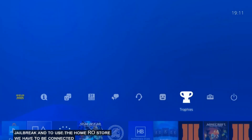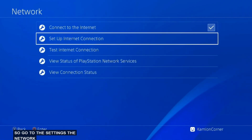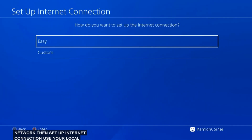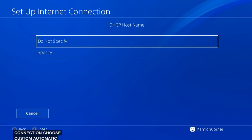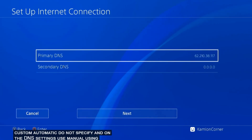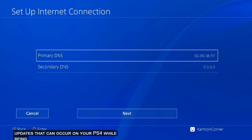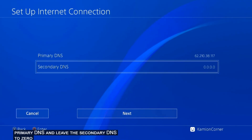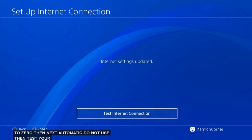To use the Homebrew Store we have to be connected to the internet, so go to Settings, then Network, then Set Up Internet Connection. Use your local connection, use Custom, Automatic, Do Not Specify. On the DNS settings use Manual — using this DNS will help you prevent any automatic updates that can occur on your PS4 while being connected online. Use this primary DNS and leave the secondary DNS to zero, then Next, Automatic, Do Not Use, then test your internet connection.